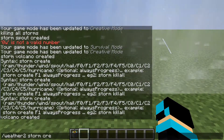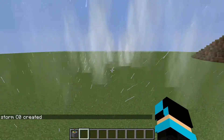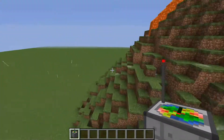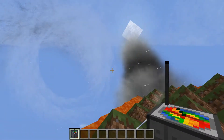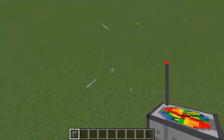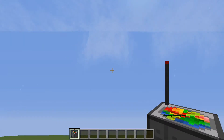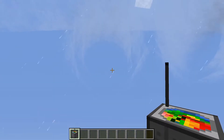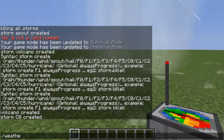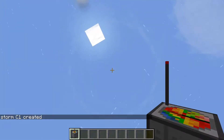You can also make hurricanes using 'weather storm create c0' for category zero or 'weather storm create c1' for category one. Hurricanes die down quickly on land but gain a lot more power over water. They spin super fast. The C1 should spin a lot faster than the C0.